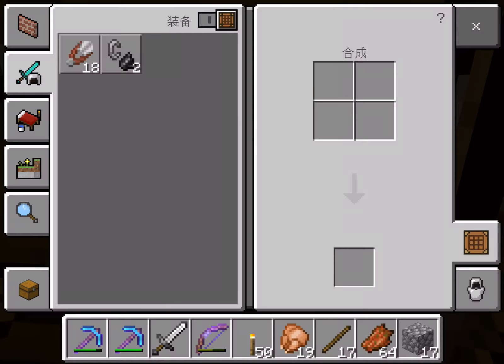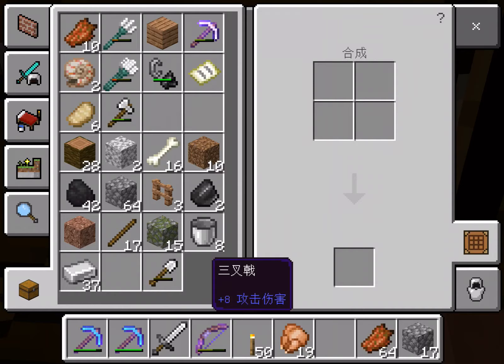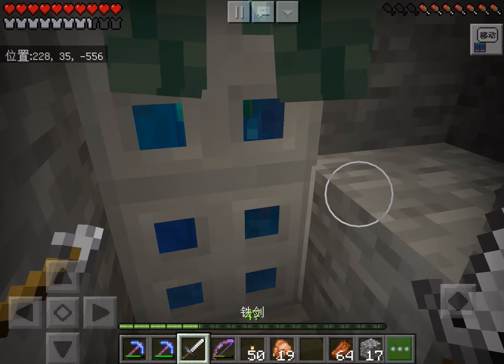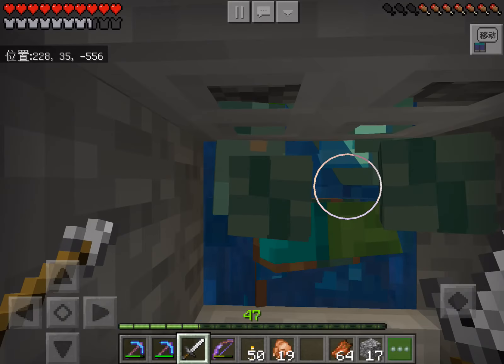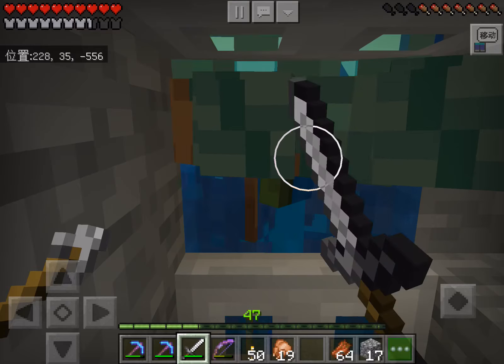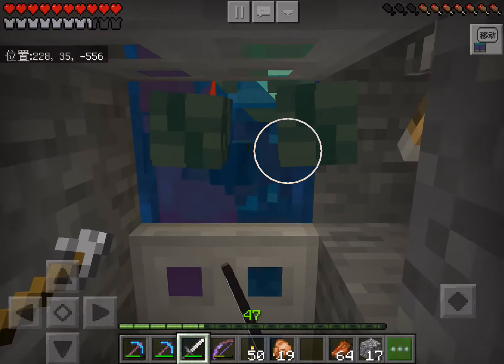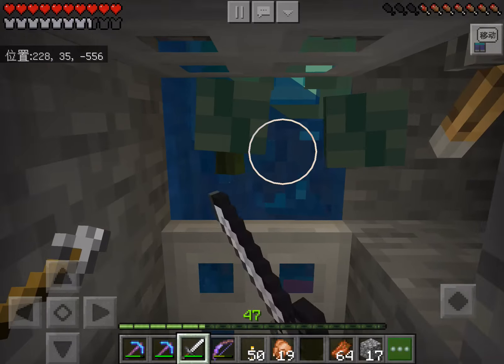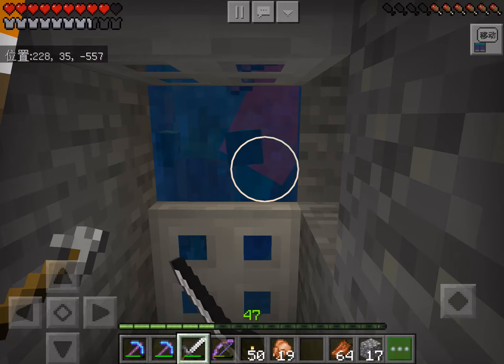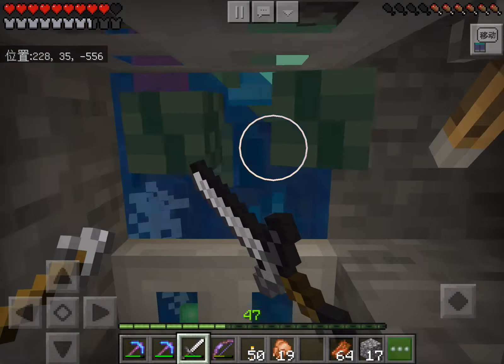I just built this like five minutes ago and I already got like two trout and some other fish. When you harvest all you need is water and it's very efficient. Nobody really paid much attention to zombie spawners as an XP source, but you actually can.